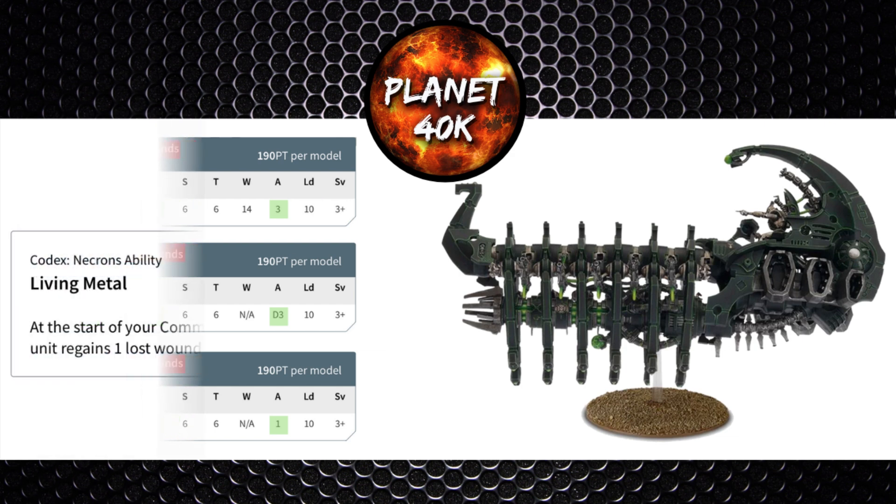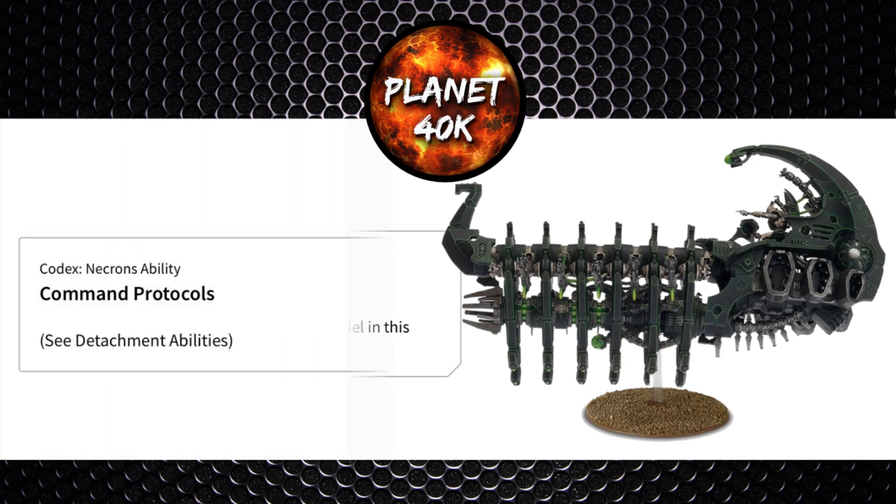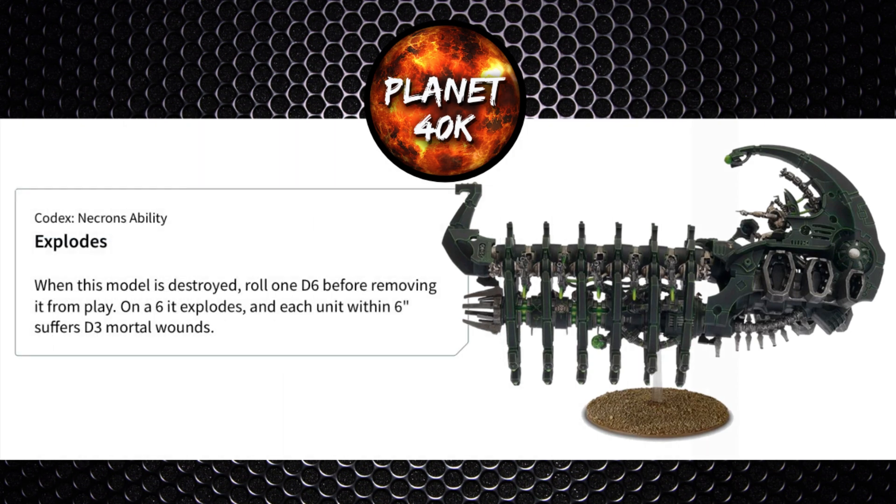Going into Abilities: Living Metal allows regaining a lost wound at the start of the turn. Command Protocols are your Necron Doctrines, granting an army-wide pre-planned buff each battle round. It also has the Explodes ability — when it's destroyed, you roll a dice, and on a 6+ it blows up, causing any unit within 6 inches D3 mortal wounds.